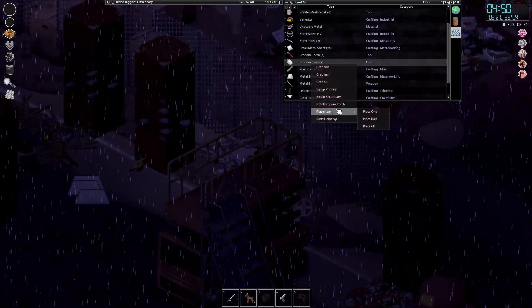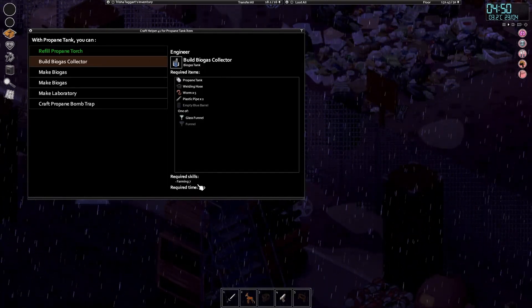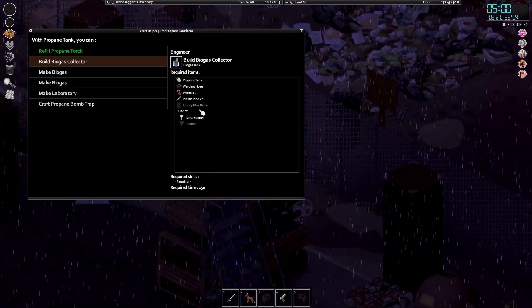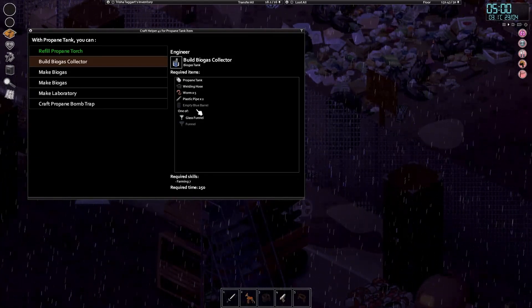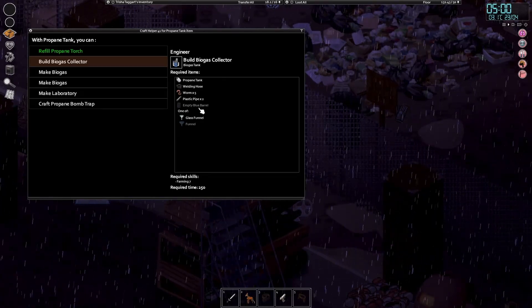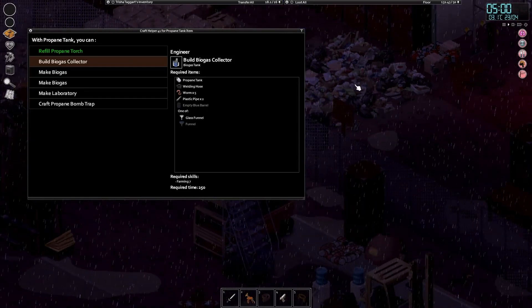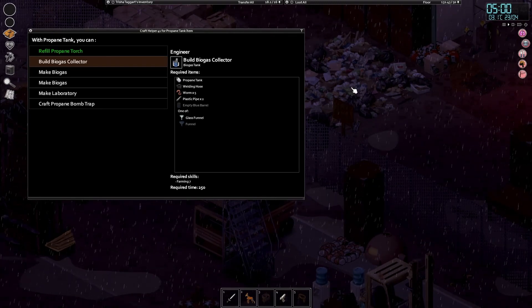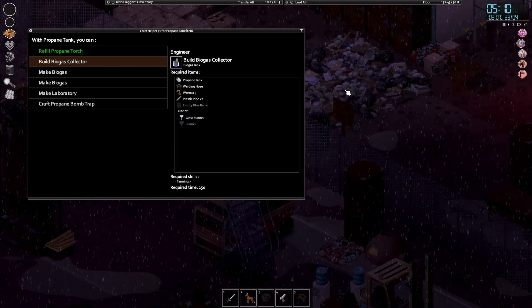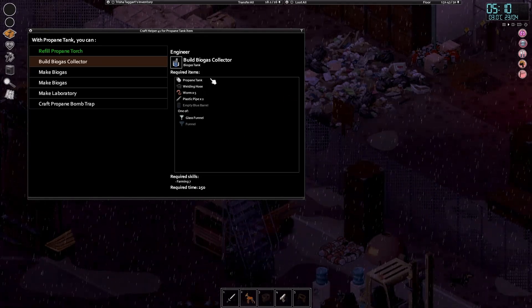We are stuck with the empty blue barrel too - I don't know where to get one of those from. I can't think of a location that has empty blue barrels. McCoy and stuff like that has normal barrels, but I can't recall anywhere that has blue barrels. I know you can get them from the medium junkyard, but we can't advance to medium junkyard without the Wiretex book. If we got the Wiretex book and upgraded to medium junkyard, we could find an empty blue barrel and build this thing up.